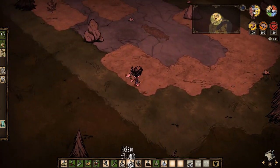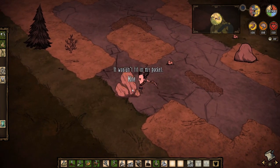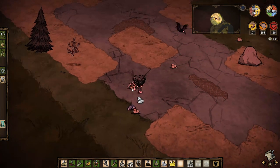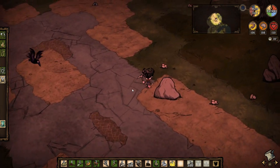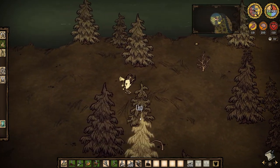Once you come across gold vein boulders, it's important you mine these as they will contain precious gold, which is a very important resource for building things early on. I would advise trying to have at least five gold and twenty-eight rocks by the end of the first few days.